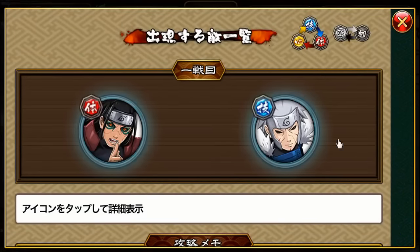Let's take a look at the Strategy button. This time you'll be fighting the first Hokage and the second Hokage.